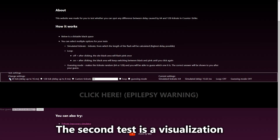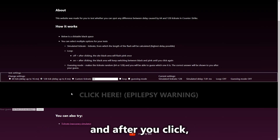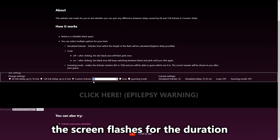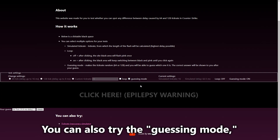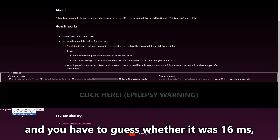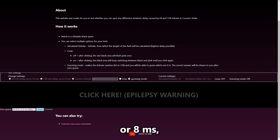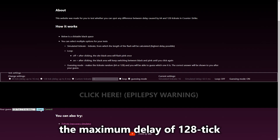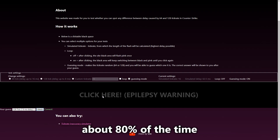The second test is a visualization of the delays caused by 64 and 128 tick. You select the tick rate and after you click, the screen flashes for a duration of the maximum delay possible within that tick rate. You can also try the guessing mode, where the screen flashes and you have to guess whether it was 16ms — the maximum delay of 64 tick — or 8ms — the maximum delay of 128 tick. That one is actually quite easy; I could guess the difference correctly about 80% of the time.